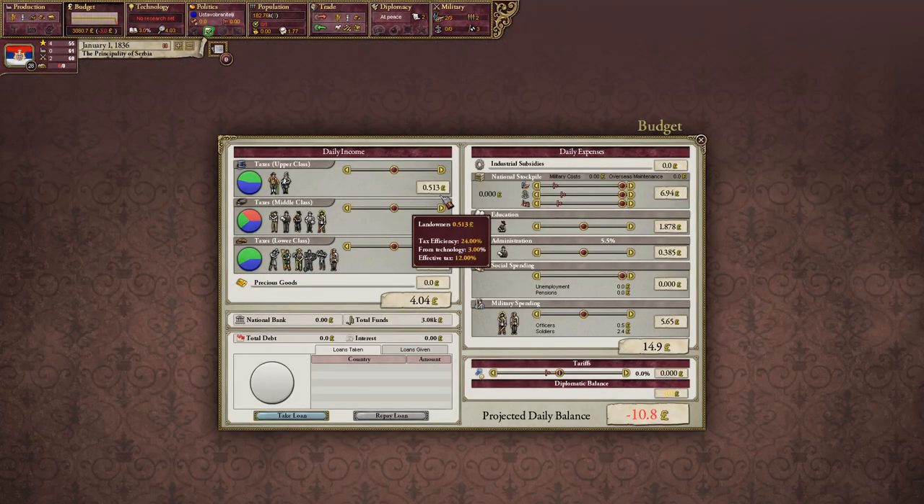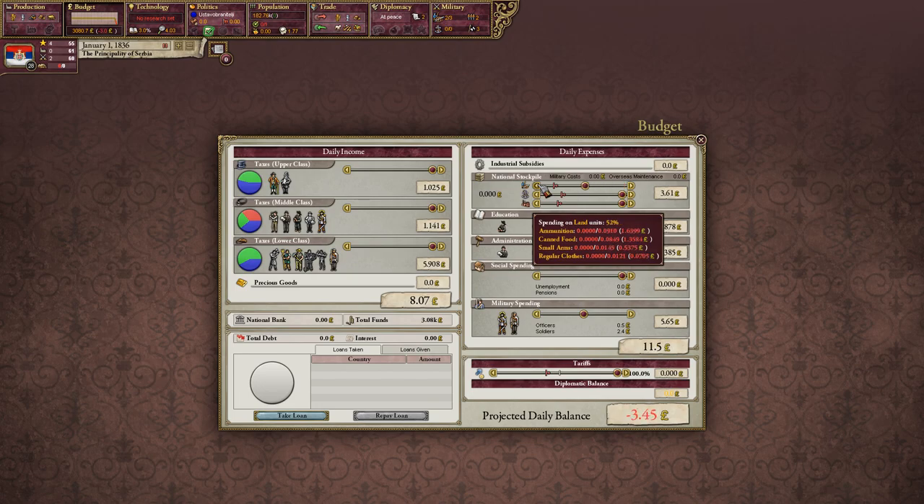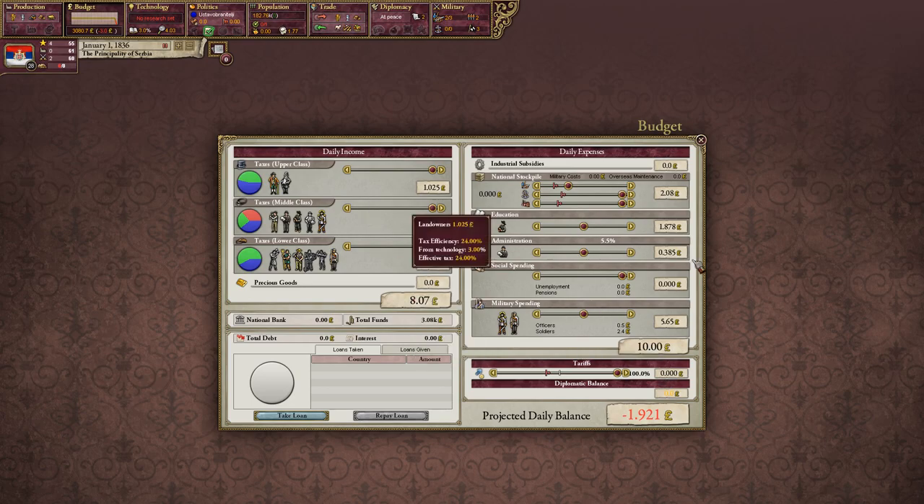Let's check out the budget tab. I'll make some adjustments here. You get a breakdown of your daily income broken down by population class. Right now I'm going to raise taxes on everyone, raise our tariffs all the way, and run education at 100% — though we won't be able to do that from the beginning. I'm going to drop our military down to 30. We won't have to worry about navy because we're landlocked. Just remember administration is at 5.5.